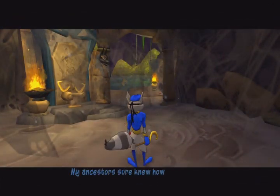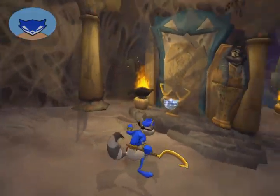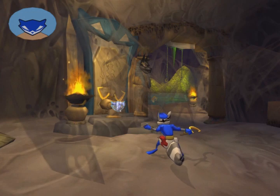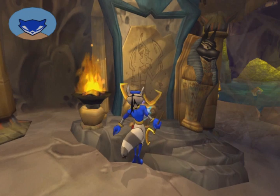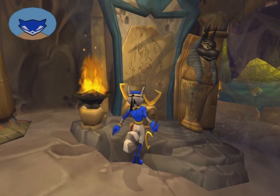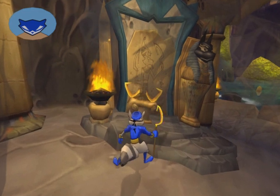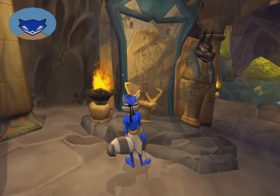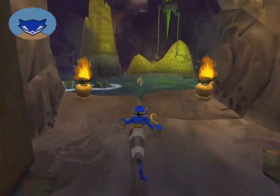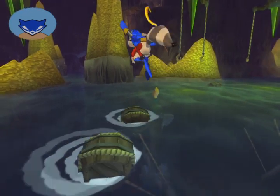My ancestors sure knew how to decorate — nothing but big piles of gold. Say hello to the Cooper Vault, the very last area in the game, as I've mentioned before. This place was started by Sleight and Common II, who built his fortune in the employ of the great pharaohs, around 1300 BC. Throughout the Cooper Vault you can actually learn a bit about the history of the Cooper family.